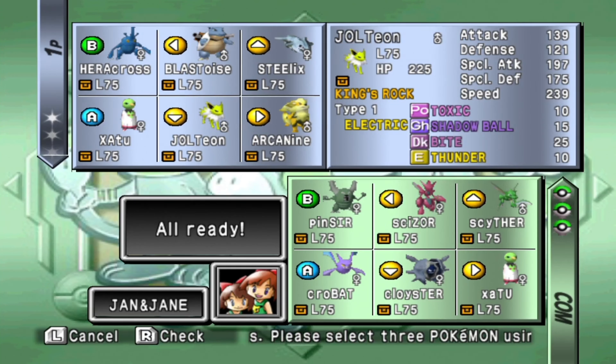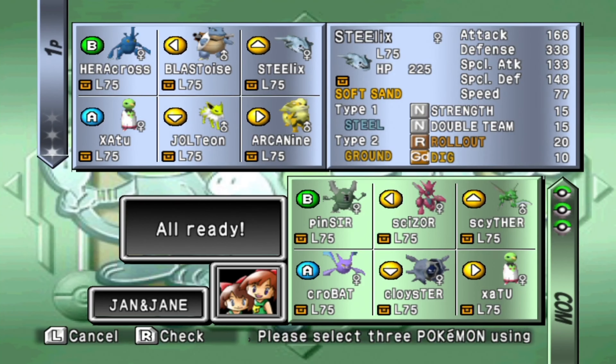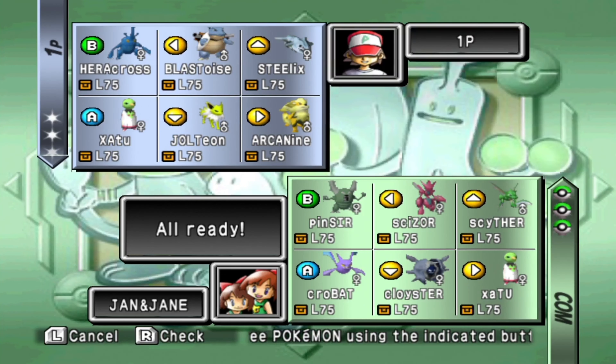Thunder — a good move on Jolteon. Toxic is also pretty handy to have, though Bite and Shadow Ball are a bit weaker. Steelix has a Ground-type move — pretty good one, even, with Dig — so it looks like it's a very usable Ground-type, not necessarily as a Steel-type. Fire Blast along with Sunny Day for Arcanine. Overall, we've got a pretty balanced-out team with a couple of pretty good moves.